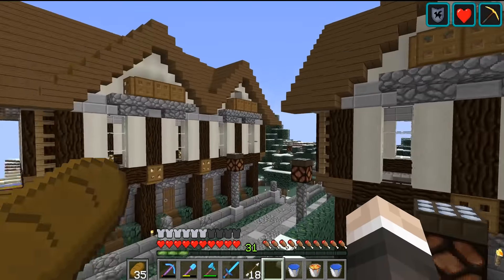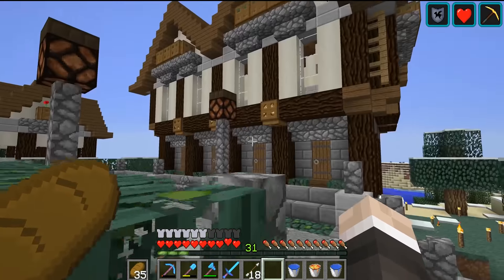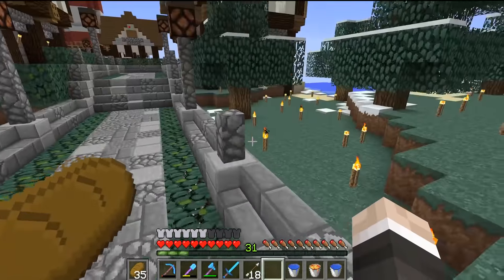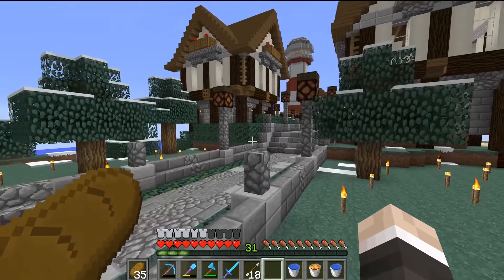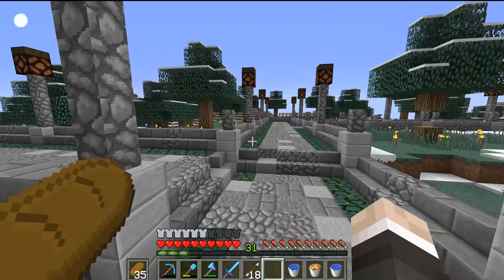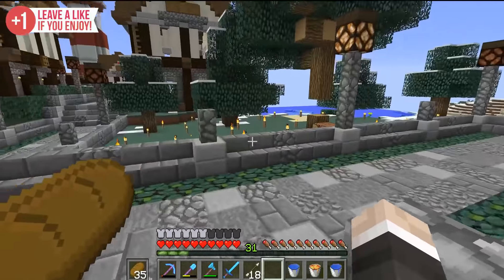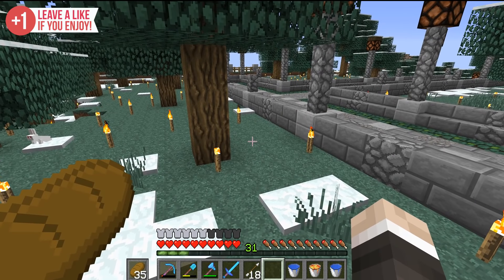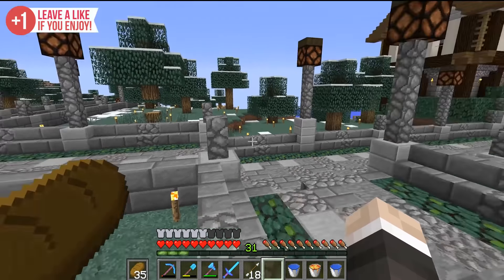I'm really happy with the house that we built the other day — I think it looks brilliant. I'm happy with how the town is coming together. What I want to work on is this zone right here. We're going to build a few more houses, but also I kind of want to build some slightly different buildings — maybe not residential, maybe something like a restaurant, or somewhere people can go like a shop.